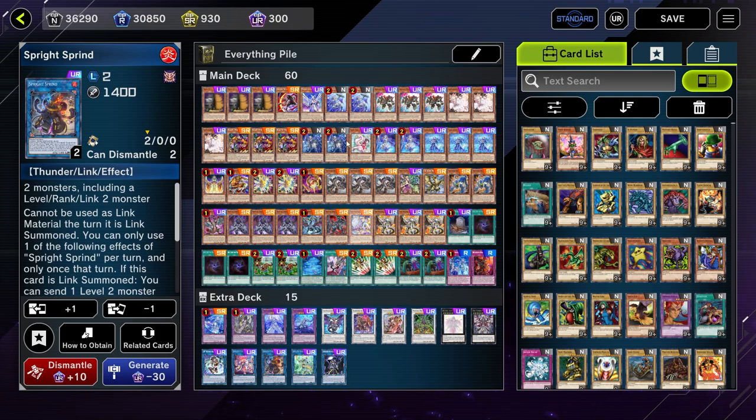It also helps that none of these archetypes lock you out of anything, as opposed to something like Tri Brigade Sprite, where you're very much having to manage — have I used Gigantic slash Sharder, am I too locked, have I used a Tri Brigade effect, can I still use non-Tri-type monsters as materials? There's not nearly as much keeping track of that kind of stuff within a deck like this, and that is often the hardest part of playing a pile deck: trying to keep track of various summoning conditions. With this deck in particular, we're not really impeded by that at all.